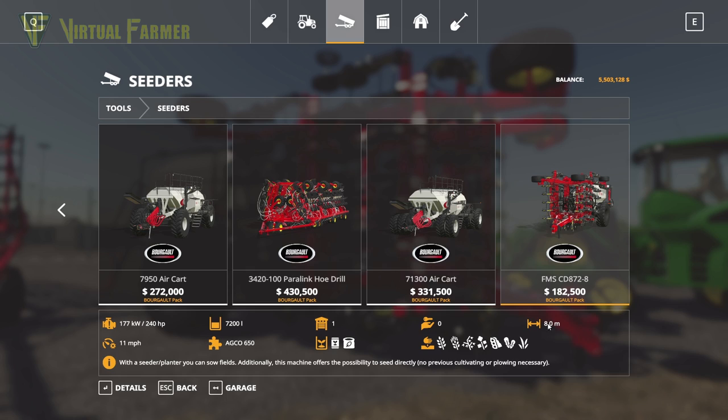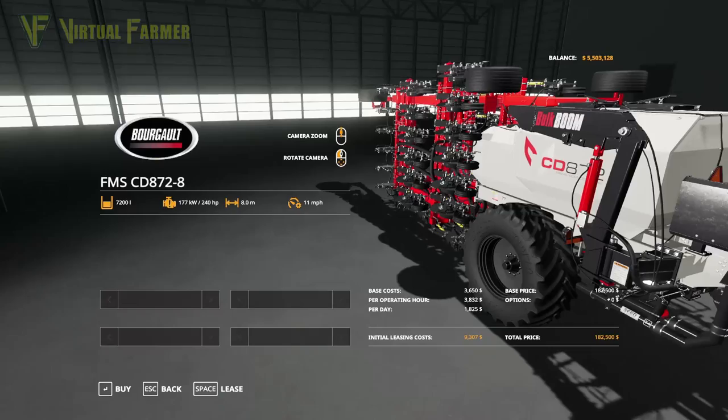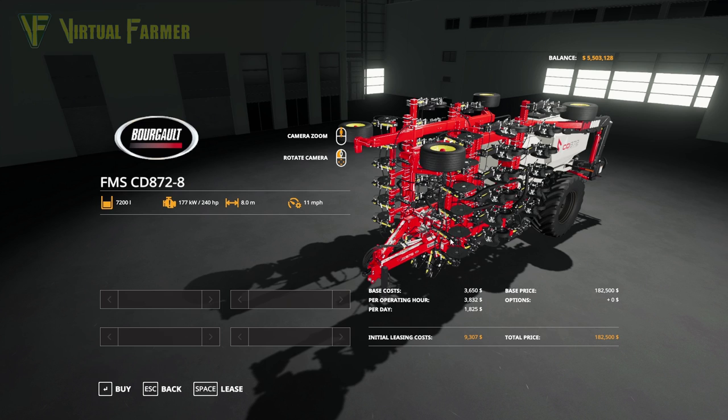It has an 11-mile-an-hour working speed and pairs with the Agco 650 weight on the front of the tractor. It takes both seeds and fertiliser and will seed wheat, barley, oats, canola, soybeans, oilseed radish, and grass. There are no customisation options. It's a really gorgeous-looking, well-detailed model. It's a total price of $182,500 — a bit expensive for an eight-metre seeder, but it has a very large capacity.